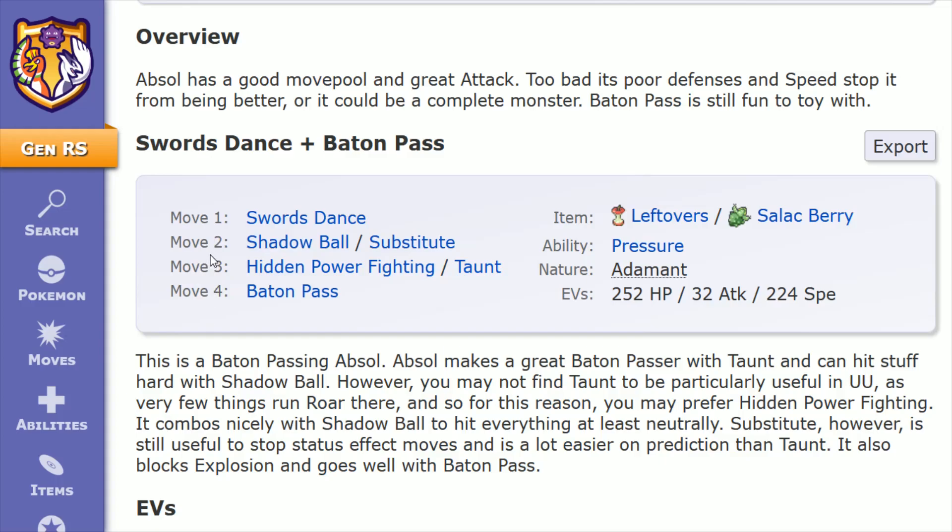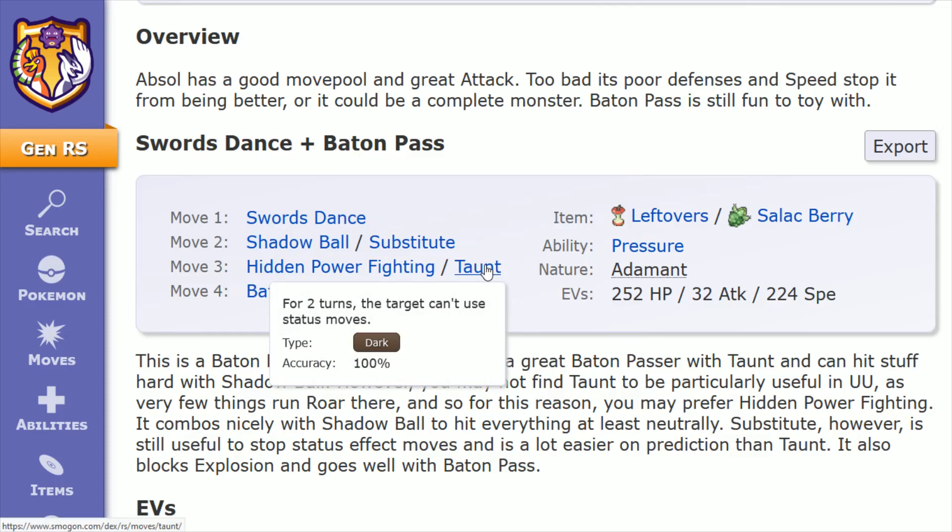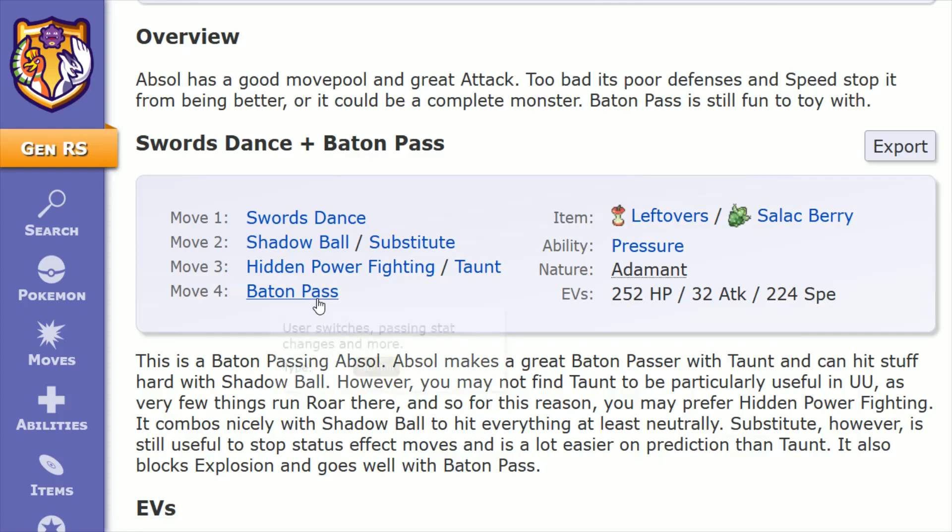You can utilize Swords Dance to power up your Absol and then deal out damage yourself with things like Shadow Ball, Hidden Power, or some other moves. Or you can purely try to set up a Baton Pass using things like Substitute to hide behind while increasing your attack stat with Swords Dance, or Taunt, which makes it so that your target can't use status moves against you — especially helpful when looking to utilize a Baton Pass. I'll touch on how you can access these moves, as well as some additional options even if you didn't want to use Baton Pass.